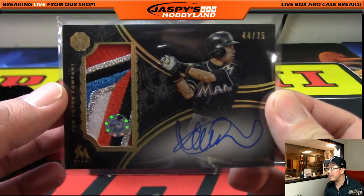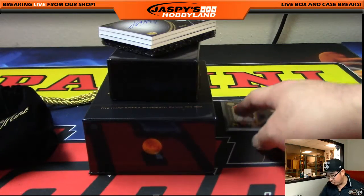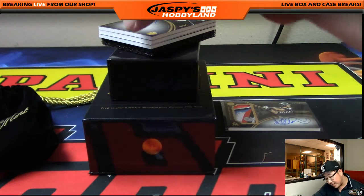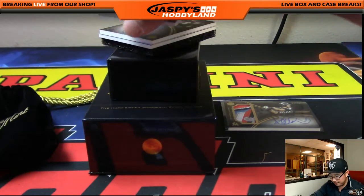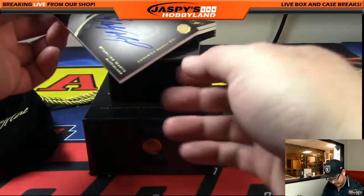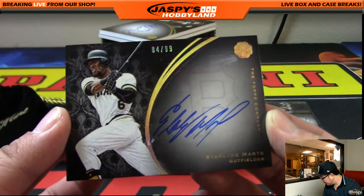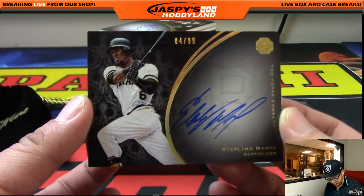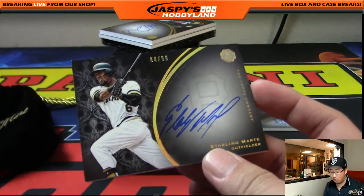Number 44 is Jefferson — beautiful patch right there, that's our first hit! And the redemption spot looks like it's already going to hit slam jam. Next one is Starling Marte, Pirates left fielder — probably one of the best in baseball — out of 99. It's 84 out of 99. So the high number is getting some love — number 84 is Jason Lee with that one. Nice on-card auto, love it.